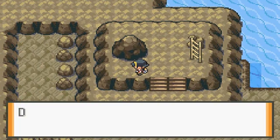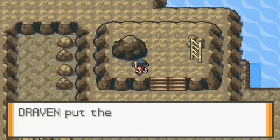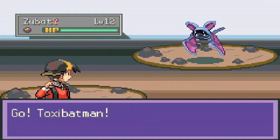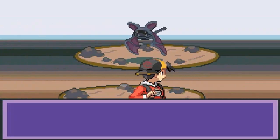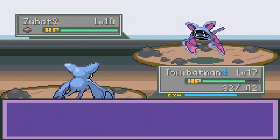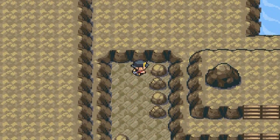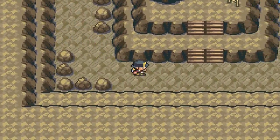We have a few items we can pick up. Here we have TM-39, which is Swift — it's a good move, I guess. We might be getting attacked. Speed button. Gotta love it. There might be an item right here somewhere. Speed button.